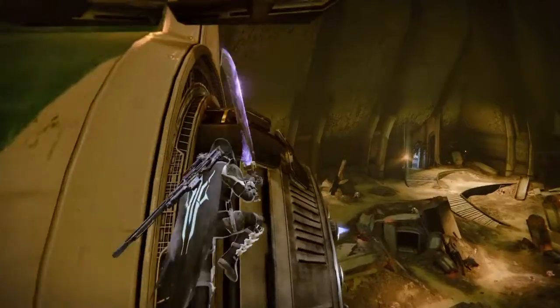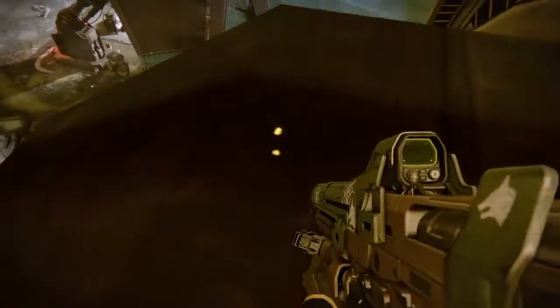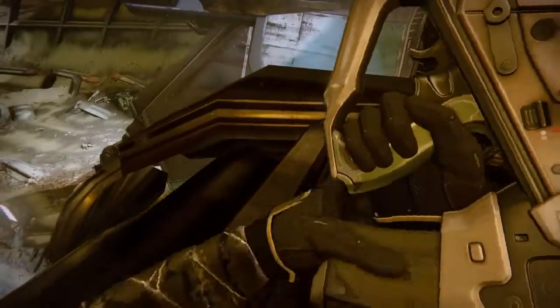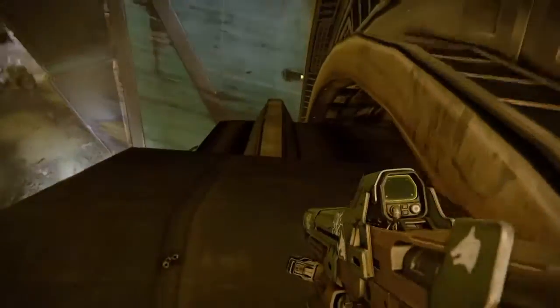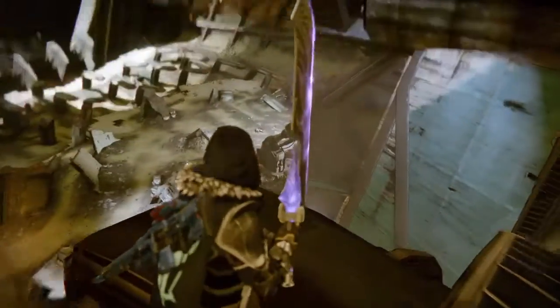After that you want to jump over here to this engine and go past it. I hit a little slide there — just like that — so you don't land here and hit a slide and fall all the way down. Now we want to pull out our sword.